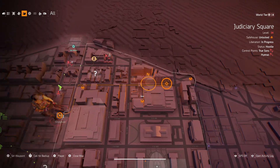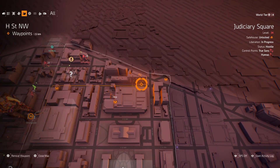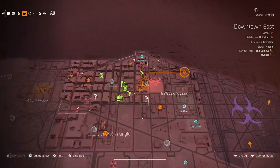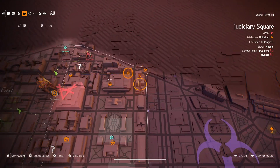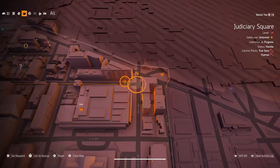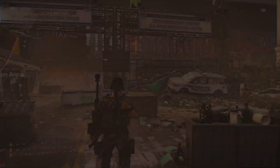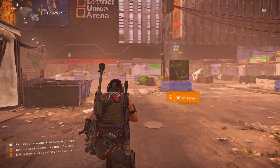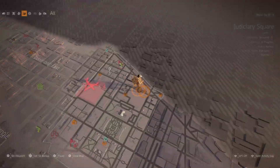Today I'm going to be showing you how to get a muzzle that's going to give you 20% crit chance for your vector. Here's where it is on the map — it's all the way on the right side by this SHD tech, basically by the corner of the dark zone. I'll show you right here; it's going to actually be a little trip so I might just skip until I'm there.